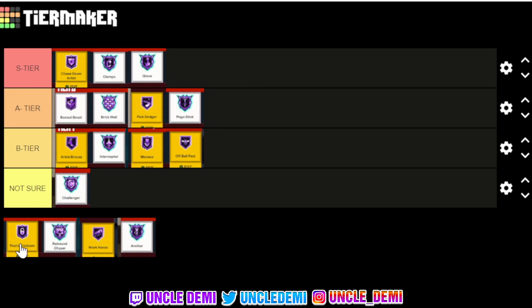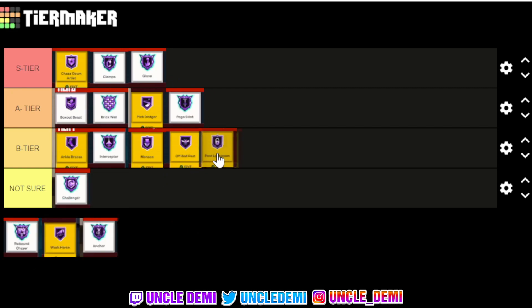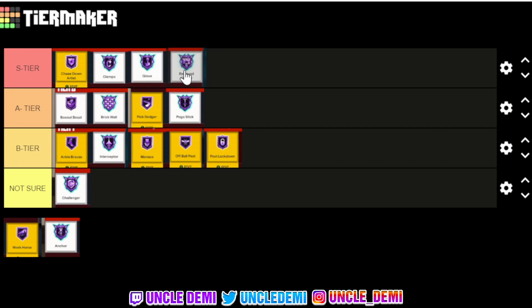Post Lockdown — how many people are really posting up? There's nothing really to explain there. It's a good badge but unless you're playing a 1v1, it doesn't really have any place for anybody in this game. Rebound Chaser — do we really need to explain this? Rebound Chaser is always going to be an S-tier badge. Not only does it give you better animations for the rebound, but you don't tip the ball to yourself or out of bounds — you catch it. It helps you become more sticky, kind of moving towards the ball like magnets.